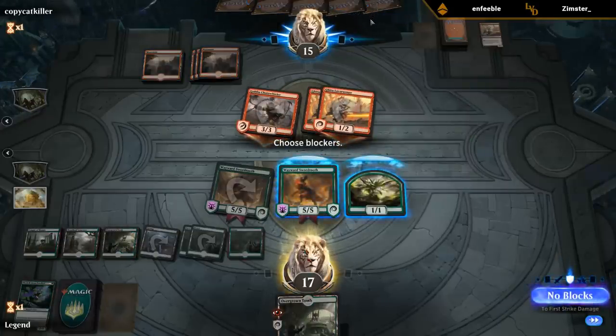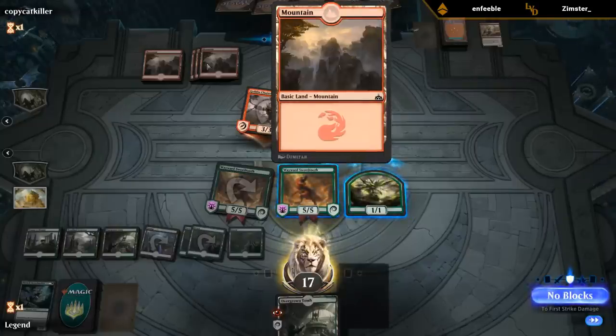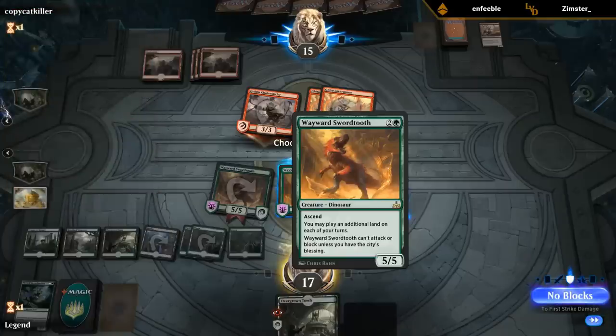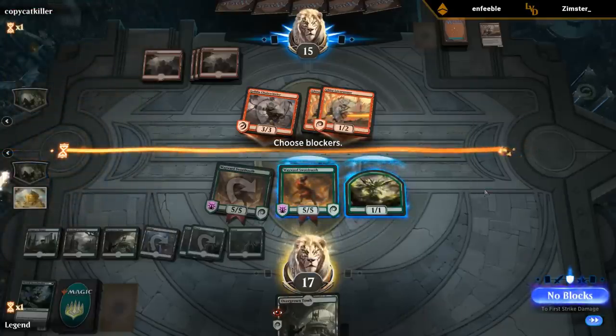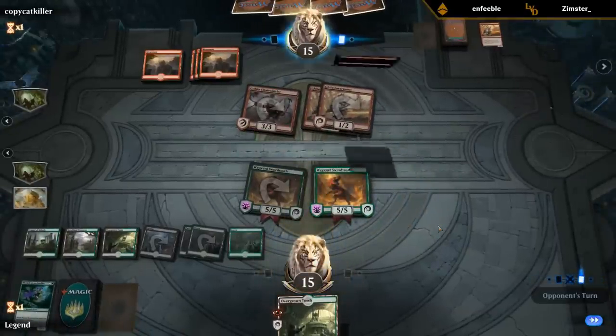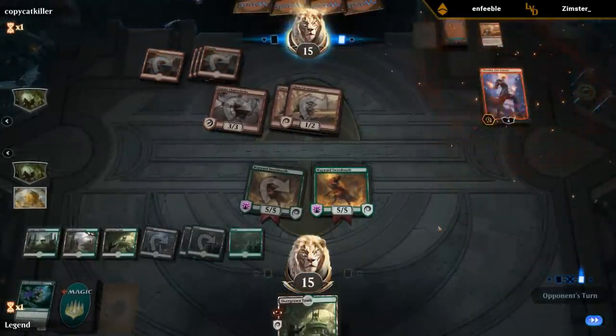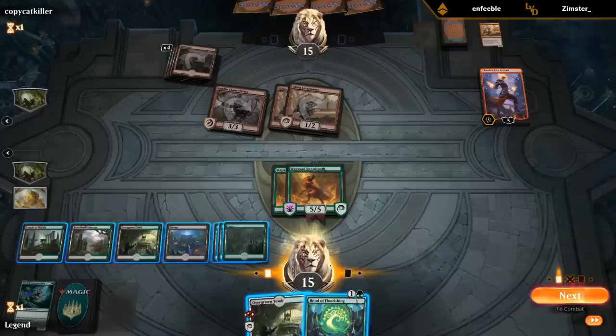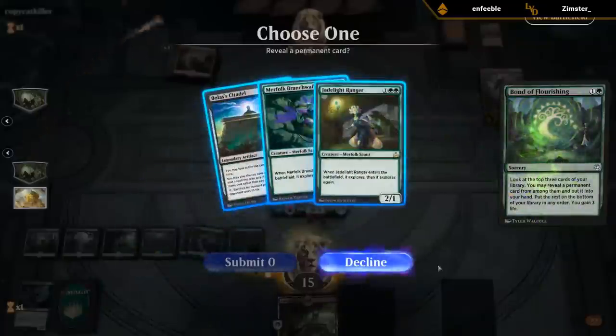If they have a single burn spell it doesn't pump Lava Runner — they need two. Could just take the damage from Lava Runners and chump Chain Whirler. Our opponent is at 15 and we've got two 5/5s in play. The opponent having like triple or double Wizard's Lightning and a Lightning Strike — we block, they kill one and deal damage to the other. Nah, I don't risk it. Chandra — that's fine. Bond is nice. Bond first. There's Citadel.